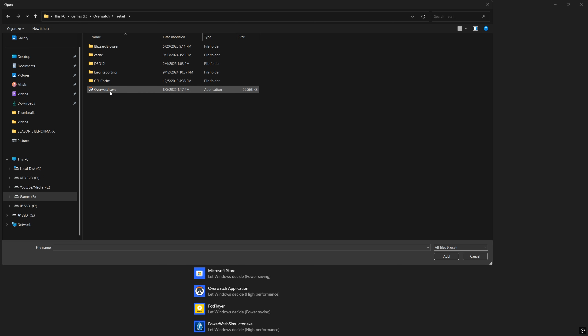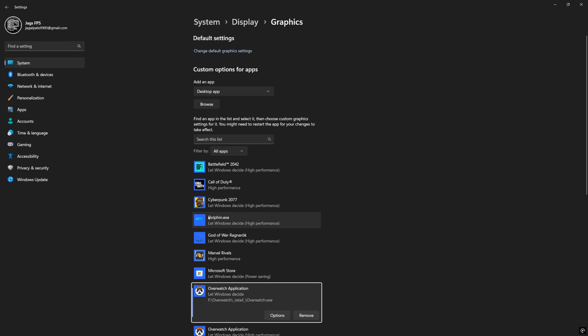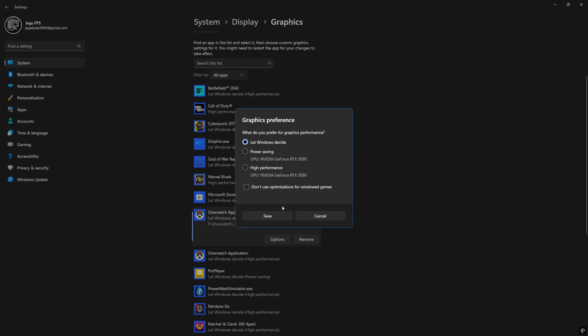Click this, click Retail, and then add Overwatch.exe. Once it's added, click Options. If you're using a laptop you might have two graphics cards in here — make sure you're using the high performance dedicated graphics card so that it's actually going to utilize your better GPU and not the integrated graphics that comes with your CPU, then click Save.